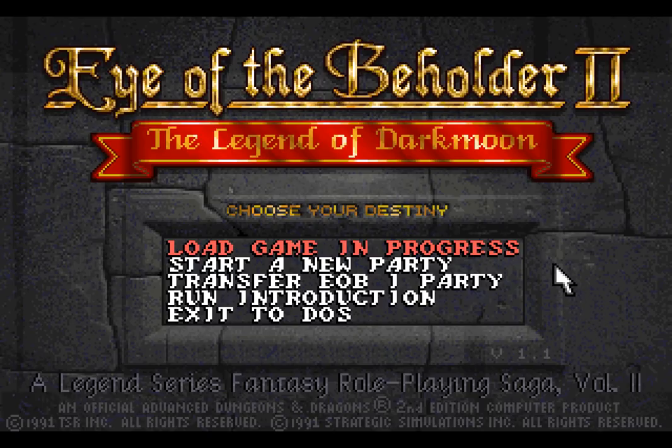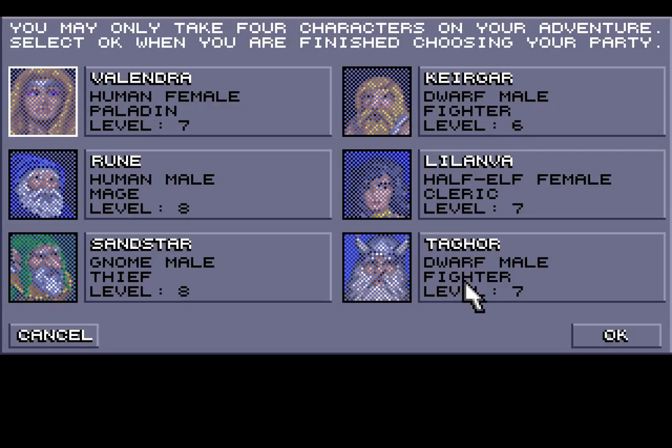There are many things we can do to start the game. We could load a game in progress — the only one is the quick-start party, which we're not using — or start a completely new party. But we can also transfer our Eye of the Beholder 1 party over, which keeps our levels, our stats, and most of our equipment. We want to see the continuing adventures of the party, so let's transfer them over.